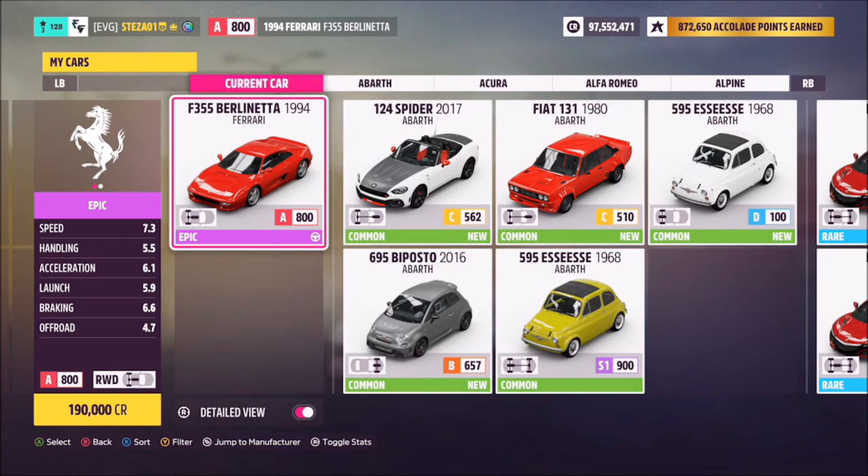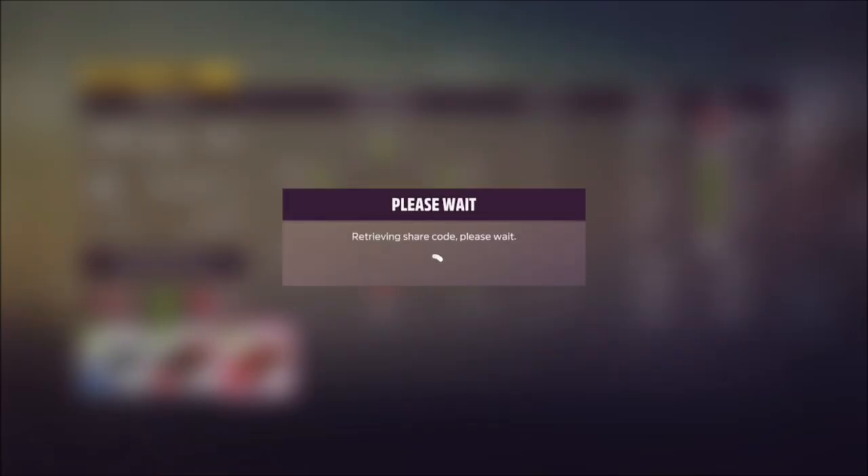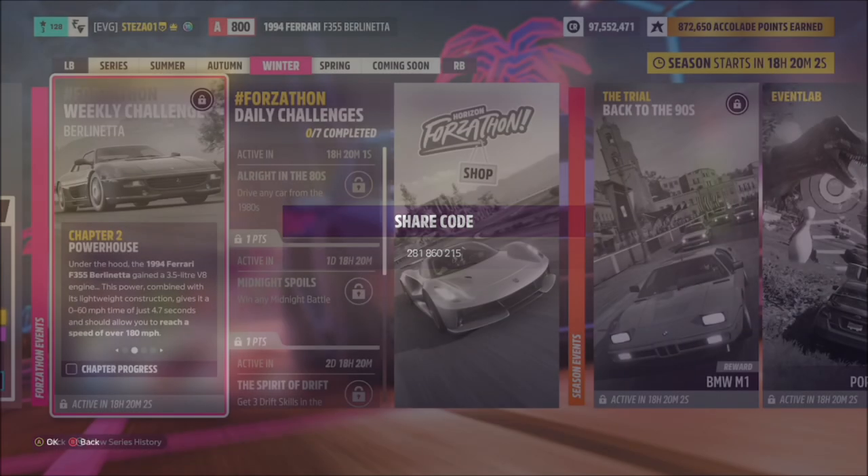This is the car in question and it will set you back 190,000 credits from the auto show. I've also created a tune for you guys to use — it's called Forzathon. The share code is 281-860-215. Hopefully this should help you out a bit.